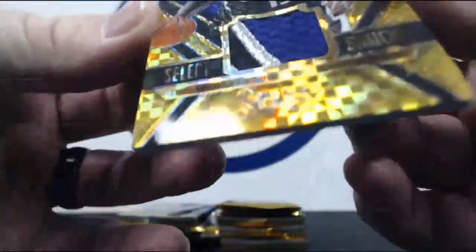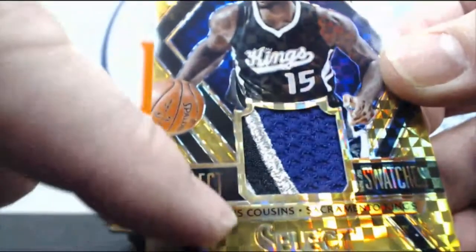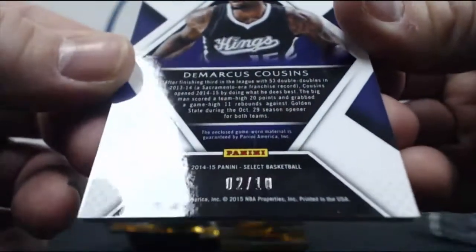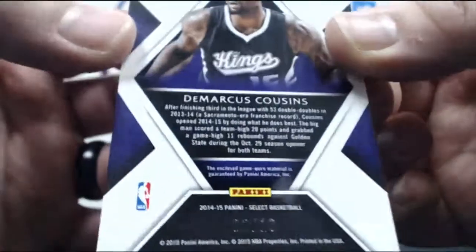Three, four — there are four colors in there. There's a white piece right there. Numbered to ten — you knew it before I even said it. Two of ten. So there you go. That's a nice way to start this box off.